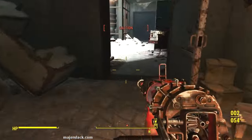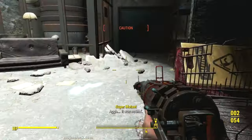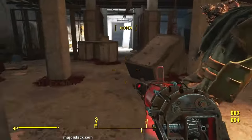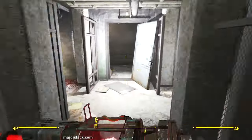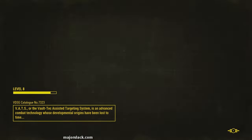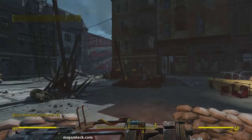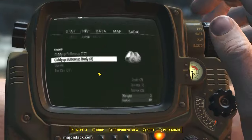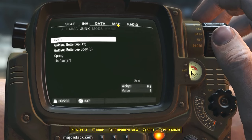50 screws is pretty good for a quick little 10-minute run like that. Let's get out of dodge. There is much more to explore in the Wilson Automatoys Headquarters and I'm sure there's more Giddyup Buttercup toys upstairs, but if you want to just make a quick hit-and-run and grab 50 screws, that's how to do it.